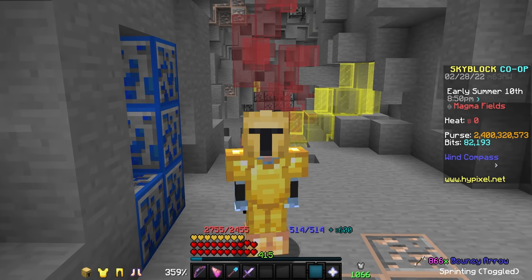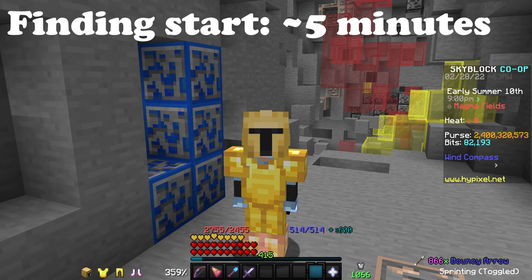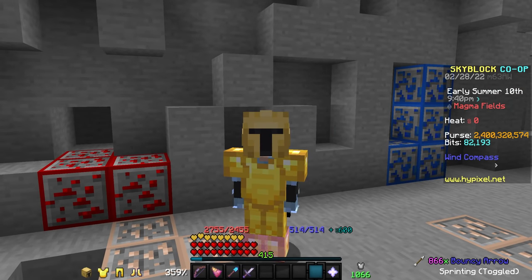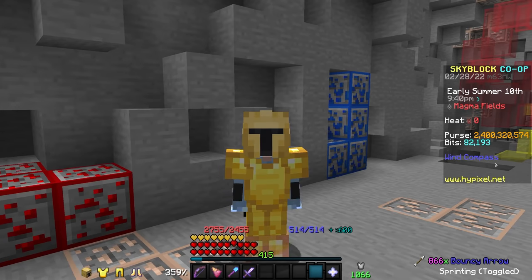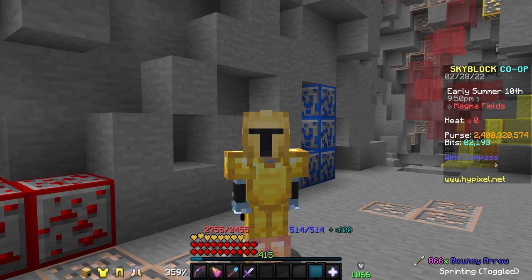Based on my experience, depending on where you spawn within the Crystal Hollows, it normally takes around 5 minutes to get to the starting location, and then from there it takes between 15 and 20 minutes to mine out the paths between the gemstones. This means that in order to actually start mining gemstones using this strategy, it takes around 20 to 25 minutes. If you're okay with that, I totally recommend this method because it is extremely profitable.